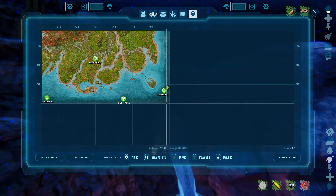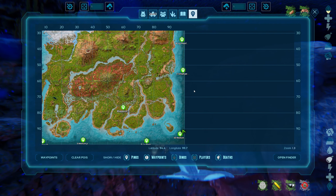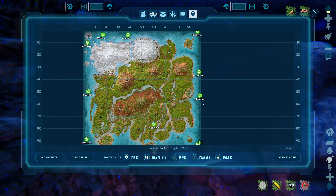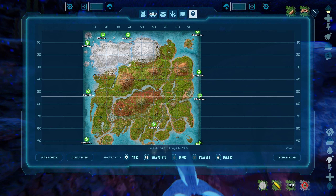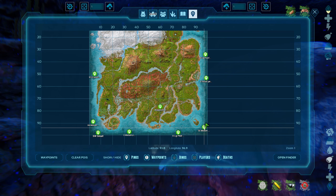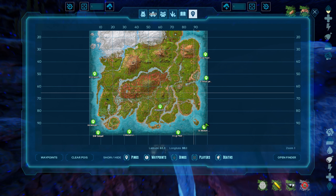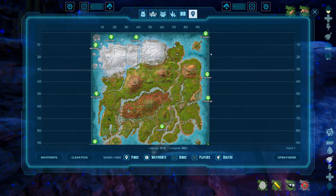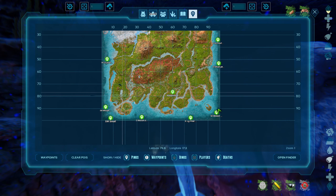Once a waypoint shows up on the interactive map, if you open up the quick access map you'll see that it shows up in the right spot there too. So just enter the coordinates as a waypoint on the interactive map and it should show up at the right spot on both maps. Hopefully all that made sense.